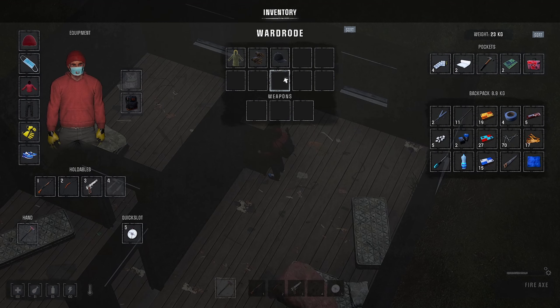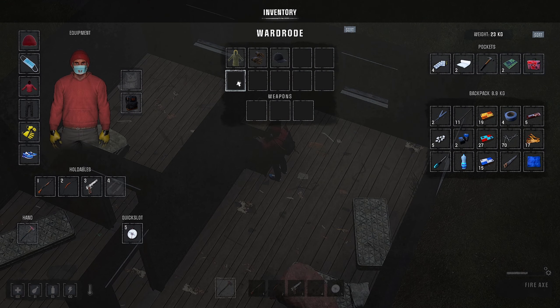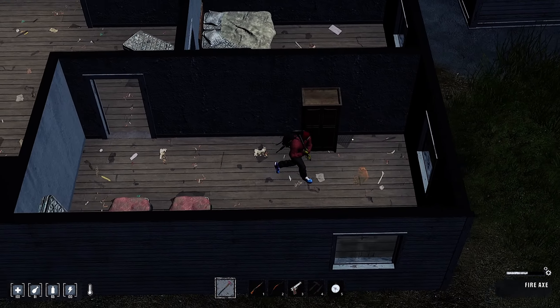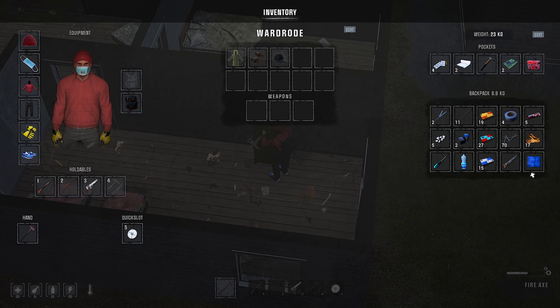What is going on brothers and sisters? Welcome back to Humanity here. We've got ourselves a good little place. We're gonna make our home here for a little bit so I can have a little bit of storage.